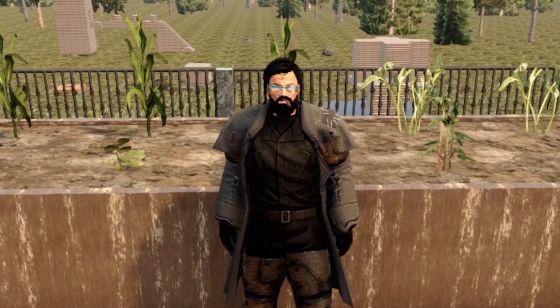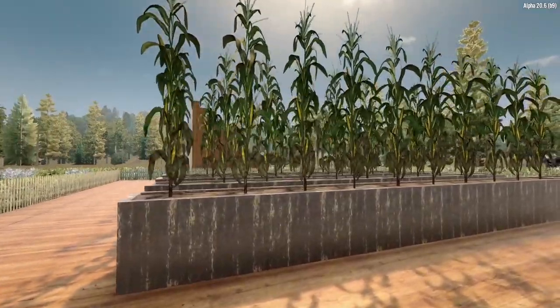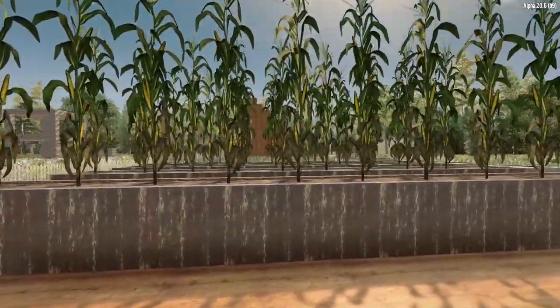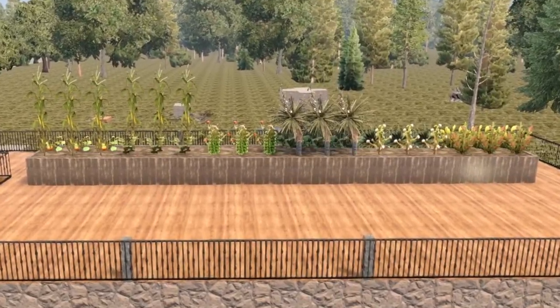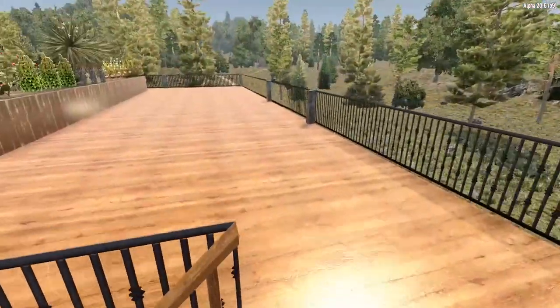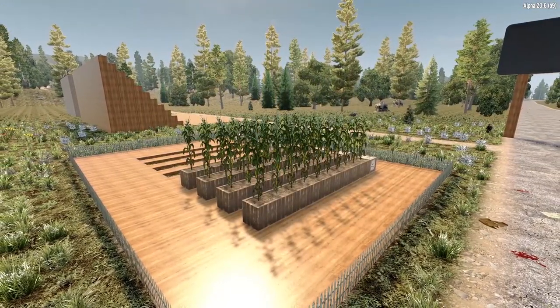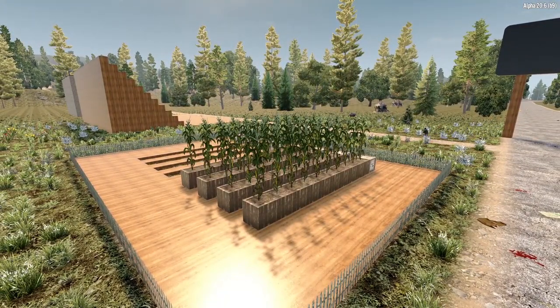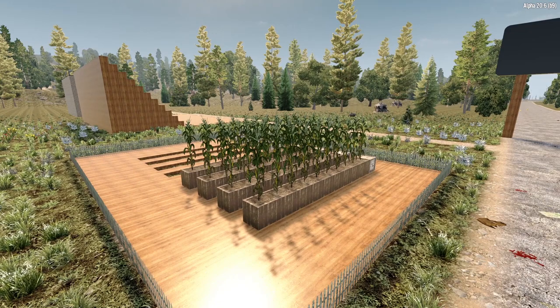Players frequently build their farms in out-of-the-way places. Some players build their farms next to their main base location; other players build their farms on the roof of their base — basically locations that you do not pass by regularly. This makes it very easy to miss the fact that your crops could be fully grown and ready to harvest, but you just don't know about it.